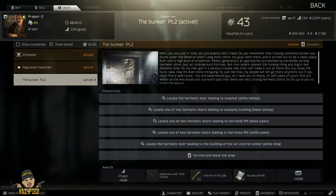Welcome to a brand new video. Today I'm going to be showing you how to complete Bunker Part 2. You have to locate the hermetic door leading to the hospital and the other hermetic doors leading to the other buildings. I'll show you how to get this quest done right now, but if you haven't already seen the Bunker Part 1 guide, there's a card in the top right hand corner which you should check right now. This is located on Reserve, so I'll see you when I'm in the lobby.